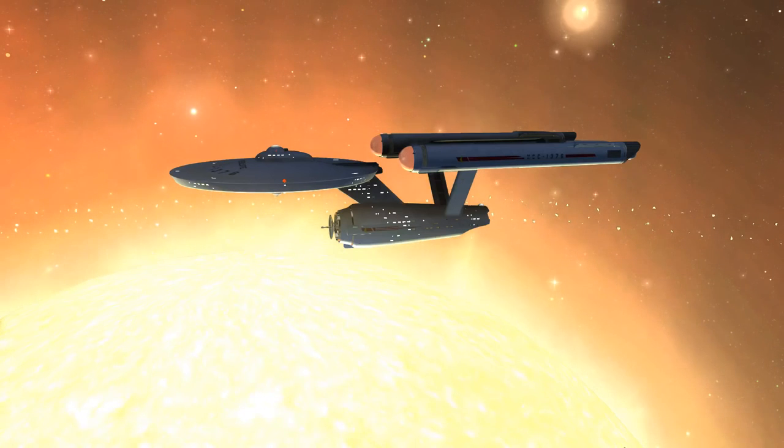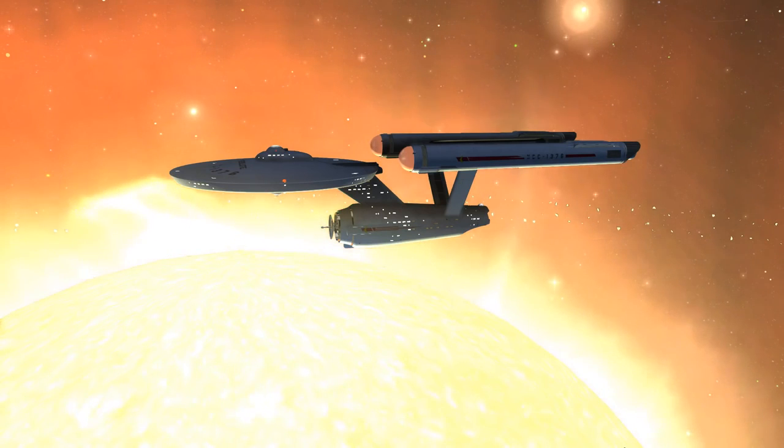Hello everyone, Parallel here. Welcome back to Star Trek Online. It's time to continue on with our playthrough of the Agents of Yesterday story arc. We just completed the mission Painful Omens, and that was a pretty interesting mission. The story has definitely started to pick up pace. We've finally ran into the N'Kul in the mission, and also Crewman Daniels revealed himself.